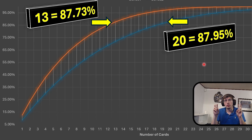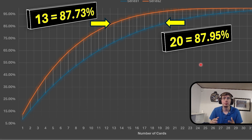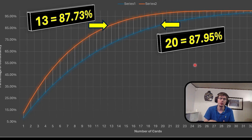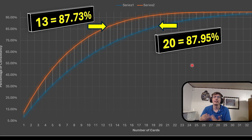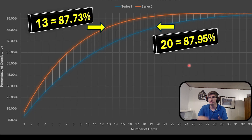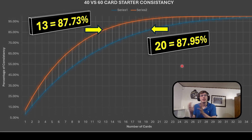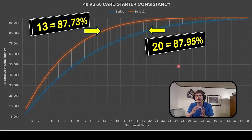Again, that is also an asterisk, because if you're running a lot of draw cards, you're kind of moving the goalposts — you're not really running a 60-card deck. Let's say if you're running a bunch of Upstart Goblins, or a lot of milling cards that are going to mill your deck. Just be aware that this line graph is in a vacuum, and it can move.